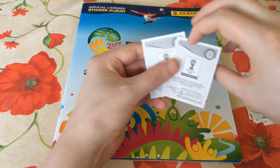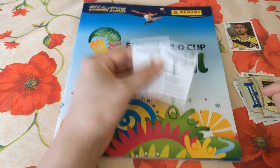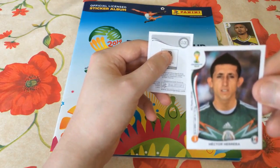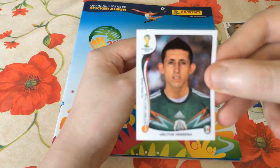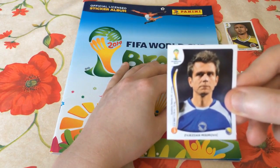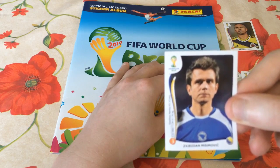You can do the online sticker book — there's a link in the description that takes you to the FIFA website so you can start up your own online sticker book collection if you can't get your hands on the book and the IRL stickers. Hector Herrera is the next player — playing for Mexico, obviously a midfielder playing for Porto. And then the final player from this pack is another Bosnian. I'm going to murder this one as well: Zvezdan Mizimovic. Zvezdan Mizimovic.